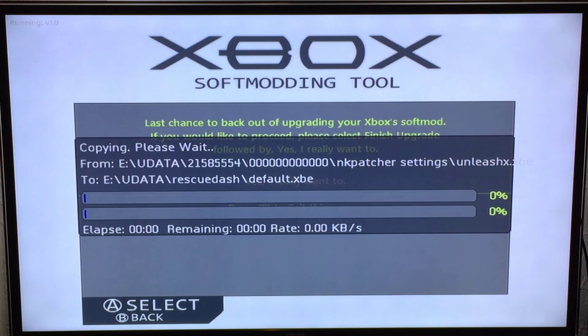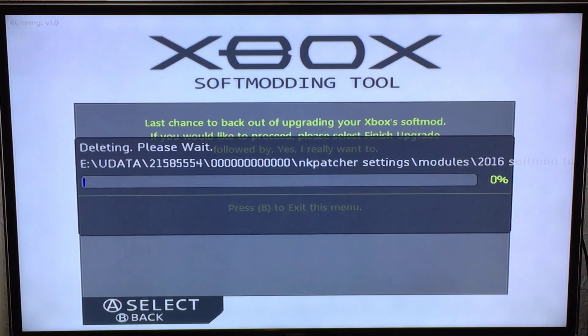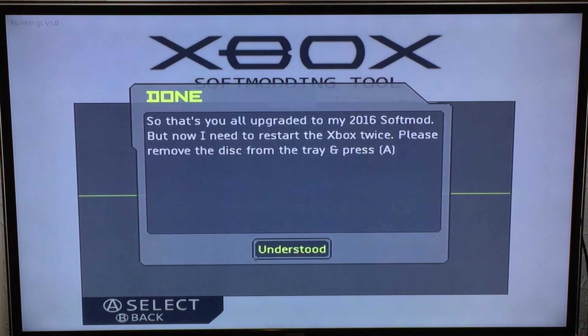When the procedure is done the DVD tray will eject and it will ask you to remove the disk. So the DVD drive just ejected — I take the disk out and press the A button.